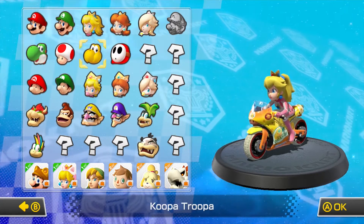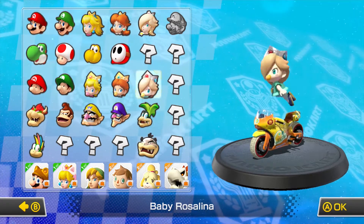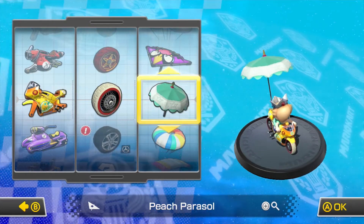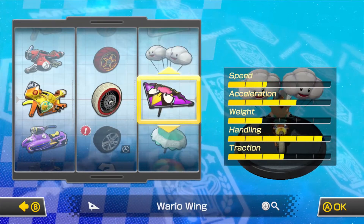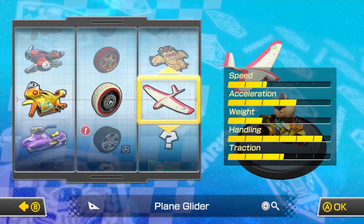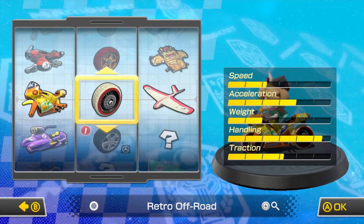I don't want to play as Peach, I guess I could play as one of the babies. So you get Baby Rosalina. You get the Peach Parasol - it doesn't look like something Peach would use - but let's check out the stats. I'd probably want weight, so yeah, let's take the plane glider. Need something with more speed - handling is just tremendous.